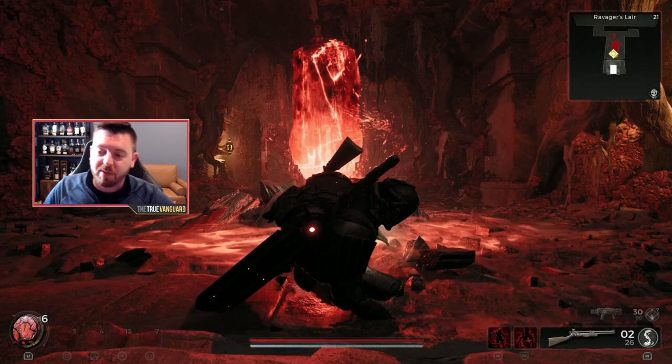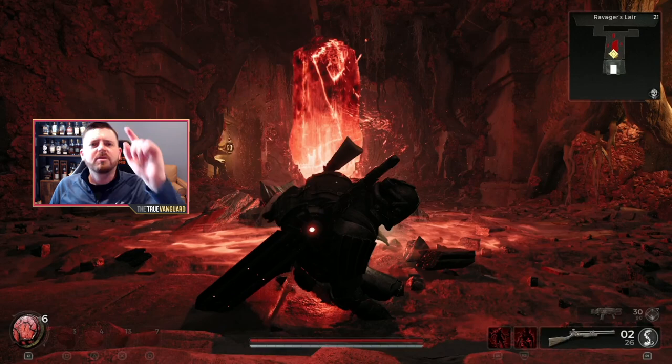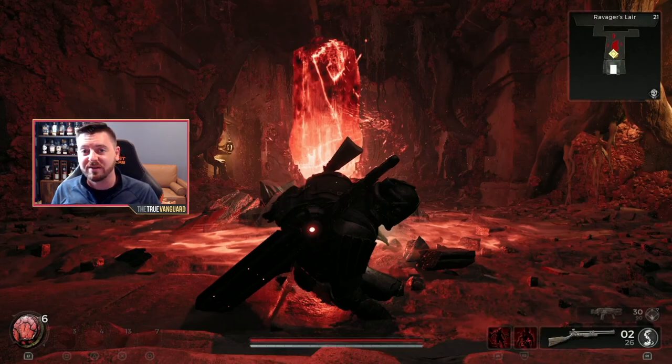If you do the fight that way, you'll get the Crimson Membrane. Take that back to Ward 13 and craft the Merciless — an intense bleed long gun, really cool. Best of luck taking the Ravager out. Hope you found this helpful; if you did, leave a like, and I'll catch you in the next video.